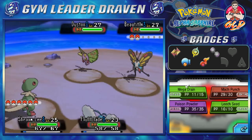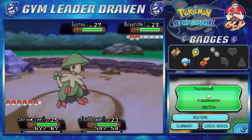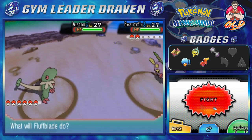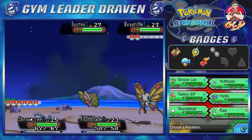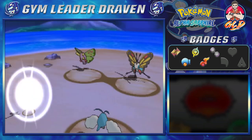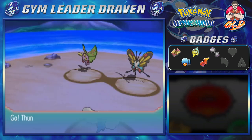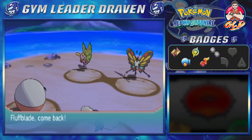I don't think I have the right combination here. So let's go with Thunderball and a Pokemon that cannot be affected by this — Tommy JDF. It's just a matter of principle, it can't take it.